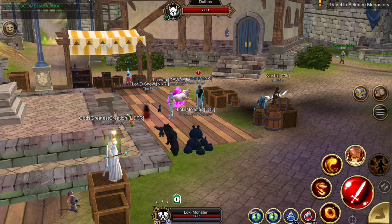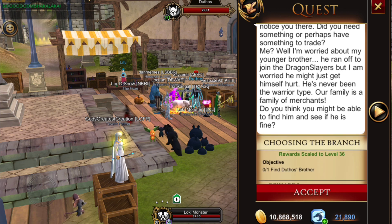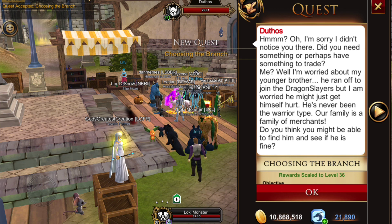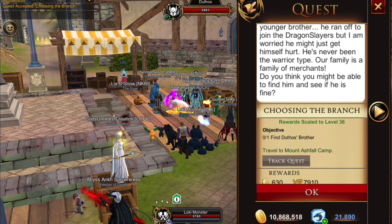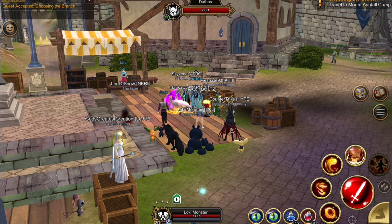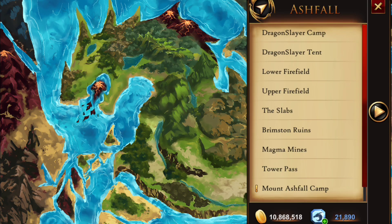Now I'm just going to run over here and meet our new NPC, Duthos. Duthos has a brother he's worried about — he just ran off to become a dragon slayer. So he wants you to go and check on him. We're going to accept this quest, and as you can see it gives us a clue that we're supposed to travel to Mount Ashfall Camp. Click on your travel menu, then Ashfall, then Mount Ashfall Camp.